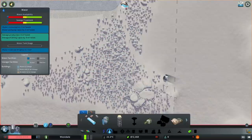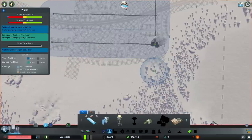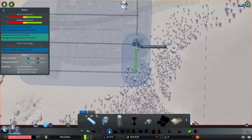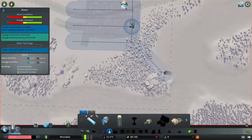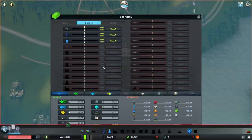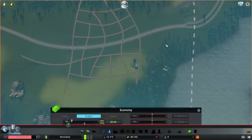Now let's connect everything together and make sure that everything is powered up. We may need two, so I am going to place in another wind turbine. That is not connected — let's extend this a little further. 10k in the bank, I am always keeping my eye on that. Water in, sewage, power, water. Now before we start, let's reduce our budget. Bring this down slightly.